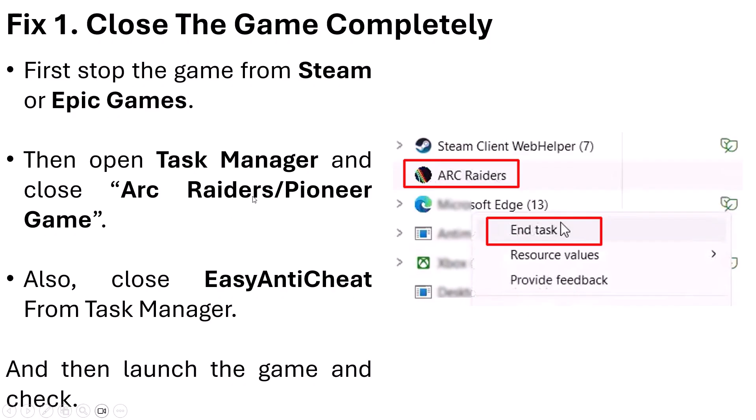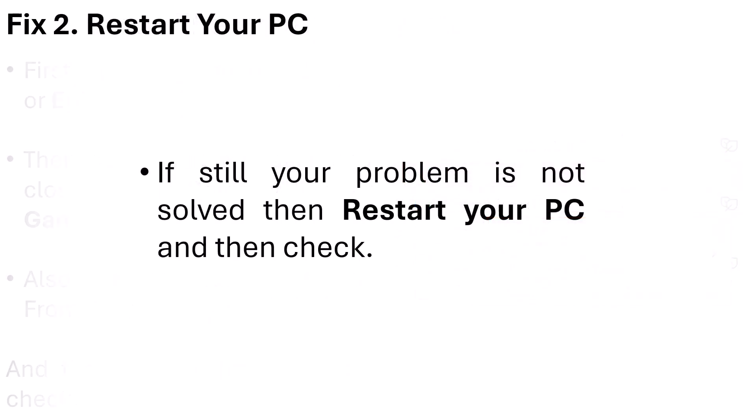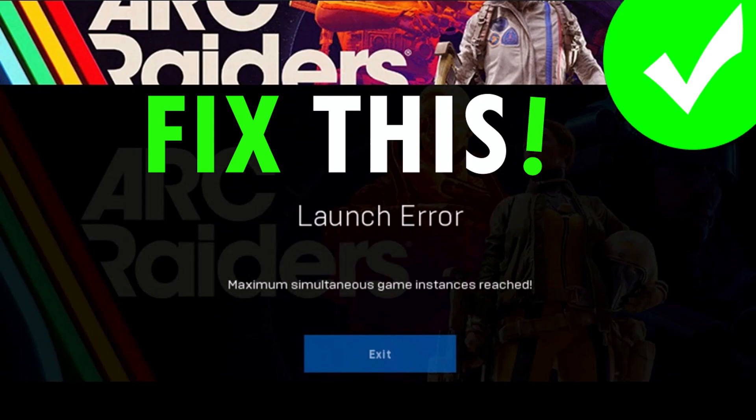I hope this will work for you as well. Now if your problem is still not solved, then simply restart your PC and then launch the game and check. This has also solved the issue for many players. By following these fixes you can easily solve the Launch Error, Maximum Simultaneous Game Instance Reached error in R Raiders game.